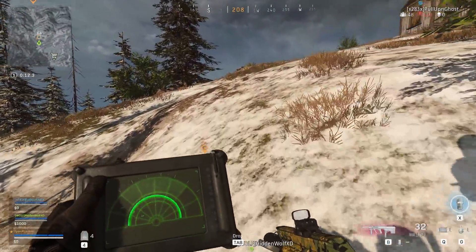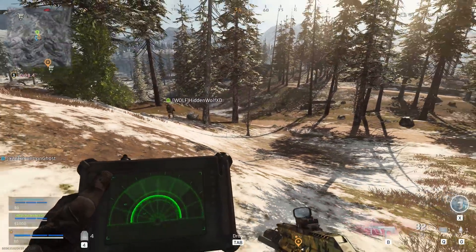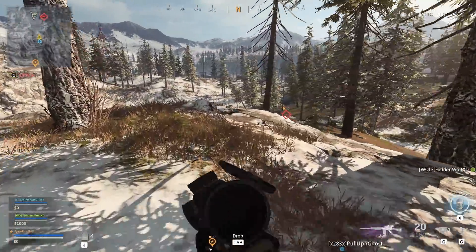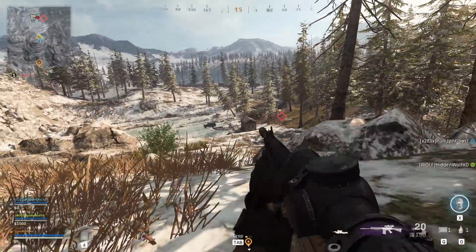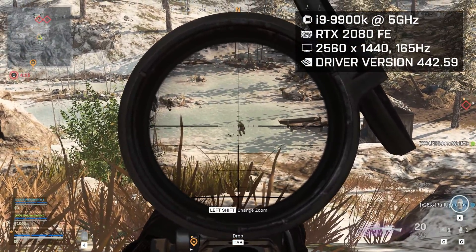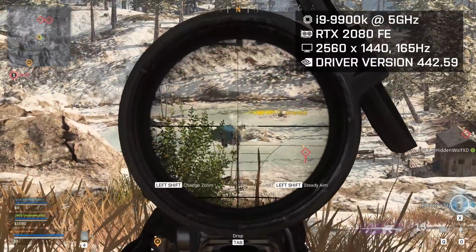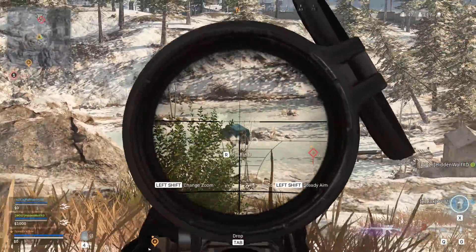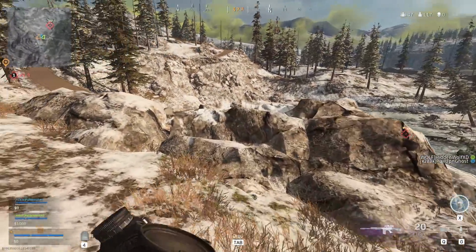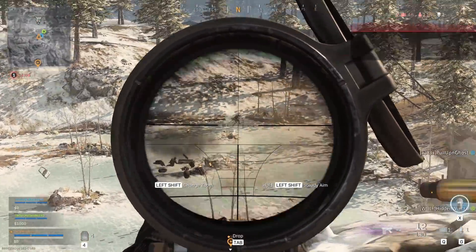Call of Duty Modern Warfare Warzone has finally launched and in this video I will discuss performance benchmarks of each graphical setting together with side-by-side comparisons where applicable. This video is primarily directed to PC players and all the performance benchmarks are performed on an i9-9900K clocked at 5GHz together with an RTX 2080 running at a resolution of 1440p. Note that all benchmarks are very much tied to my system so your mileage may absolutely vary. However, I still hope this video can provide some guidance on how individual settings influence your game.